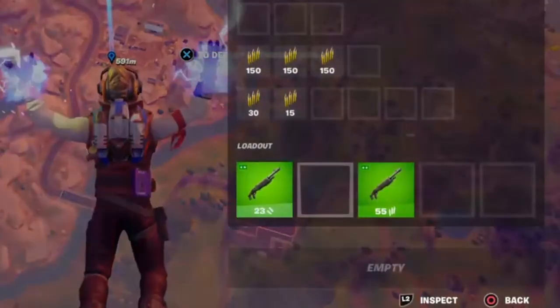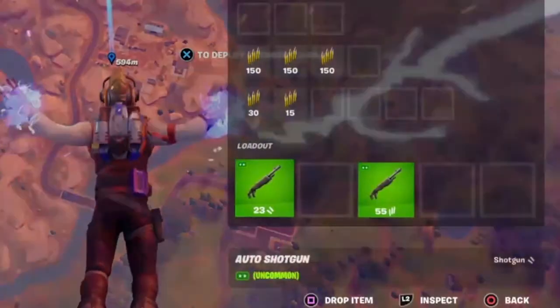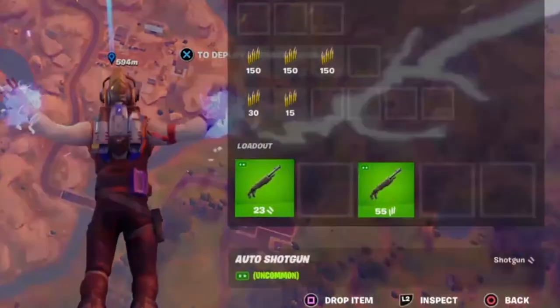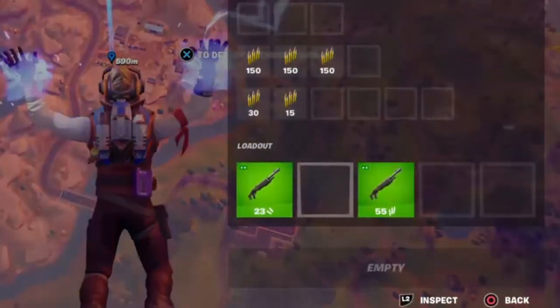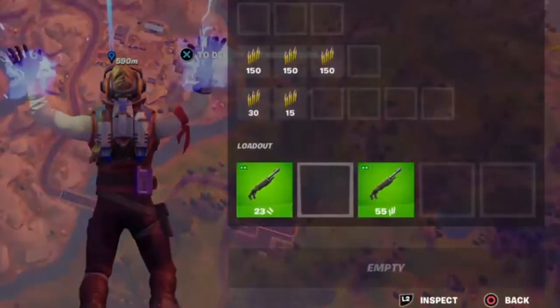I think we're getting a new shotgun probably coming in this season. I really think we're getting a new shotgun. Why would they show this in the game when we don't have it right now? It's an old shotgun — it looks like an older shotgun from one of the seasons or chapters. I know it's an older shotgun because of the way it looks. They're leaking it.